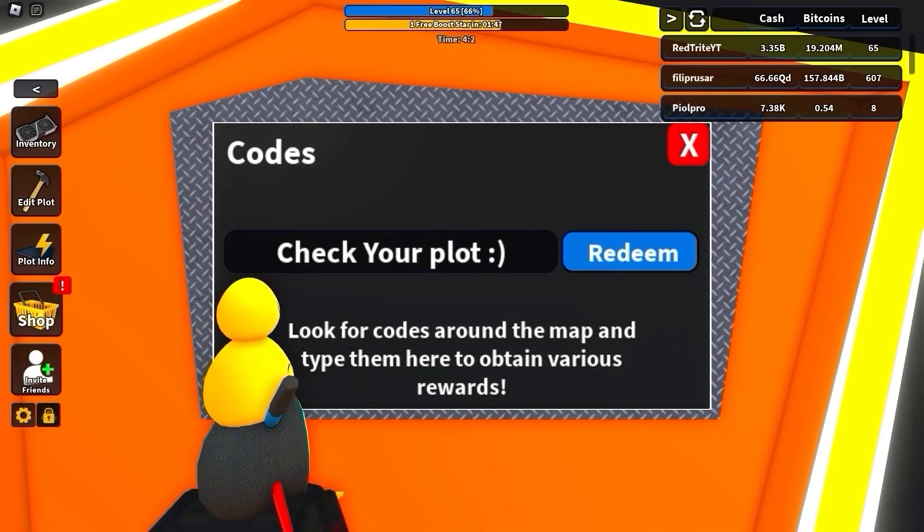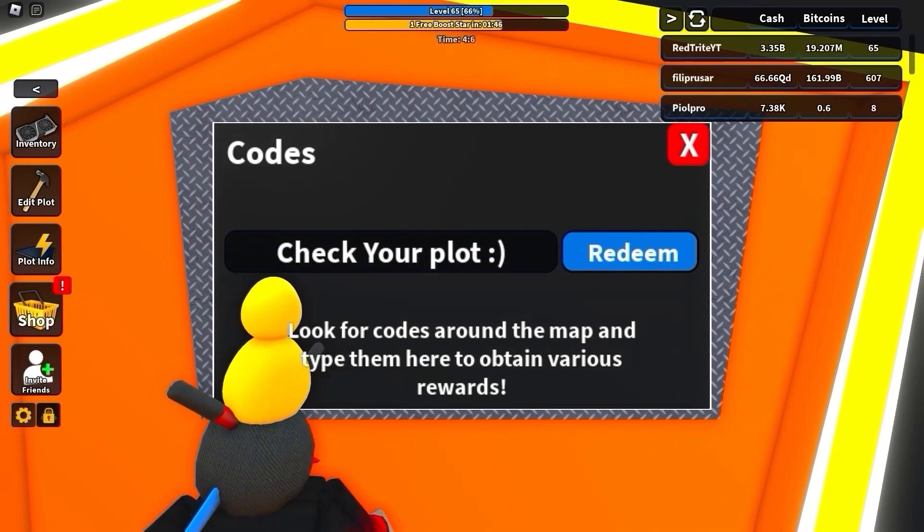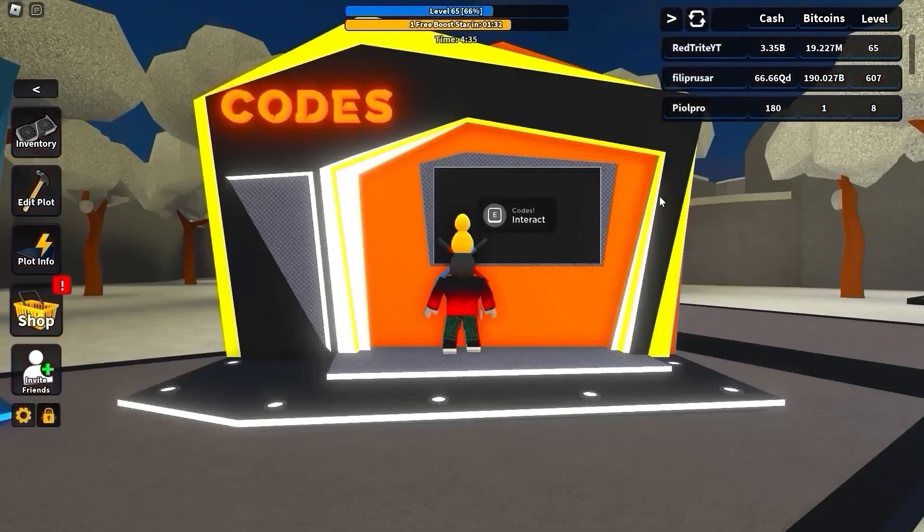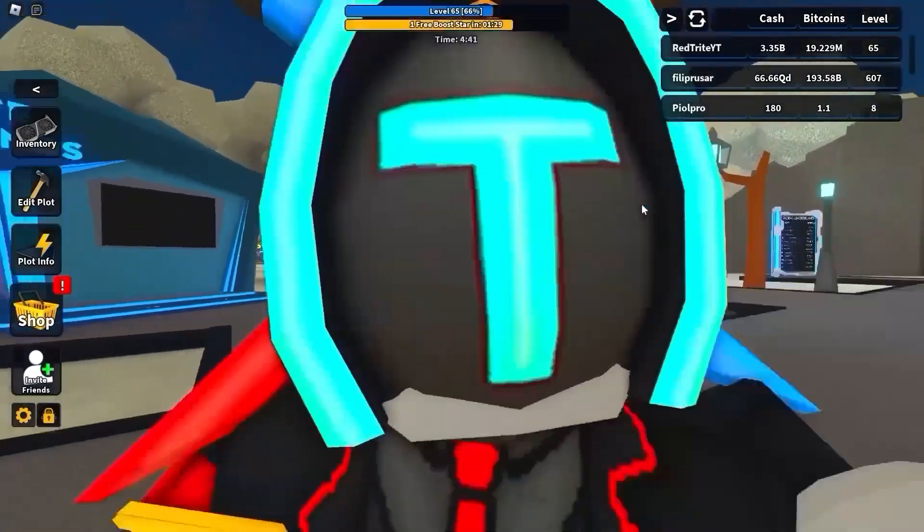The code 'sand floor' turns your floor into sand — working as usual. The code 'extra' is supposed to give a bunch of rewards and as you can see it's still working. And here's another code for a free level up. I hope you enjoyed this video — see you in the next one, check out my website at www.rushro.com, bye!